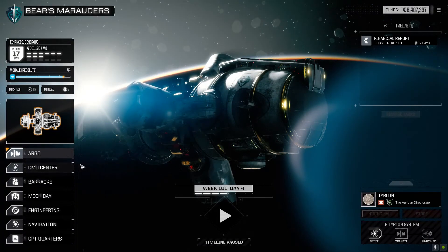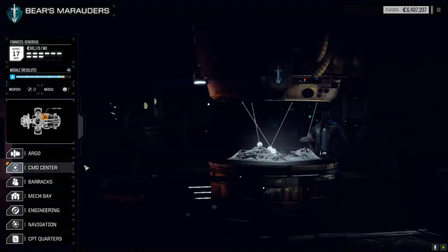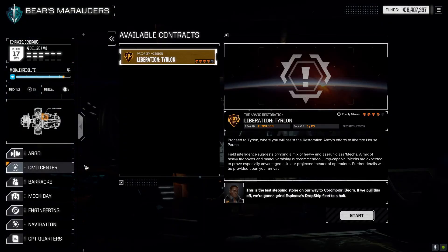Command Center. Now, this is a four-star. Hopefully it's not as bad as the last mission. So, which five — 1.7 million. Field intelligence suggests bringing a mix of heavy and assault-class mechs. A mix of heavy firepower and maneuverability is recommended. Jump-capable mechs are expected. Yeah, those two don't really go together — assault-class and jump-capable don't really go together.